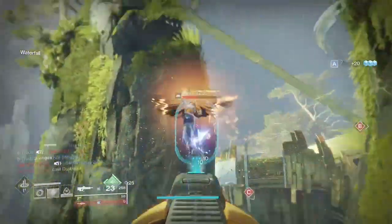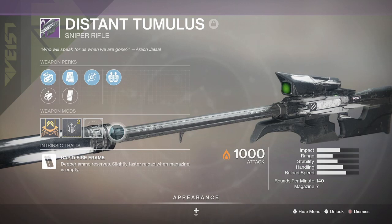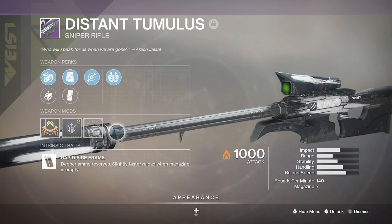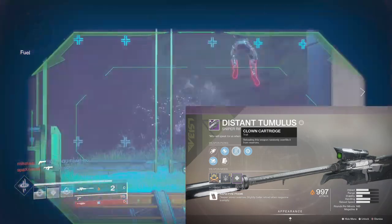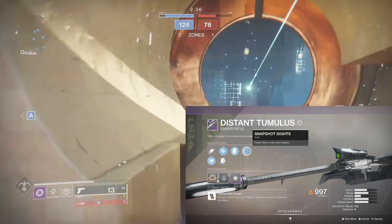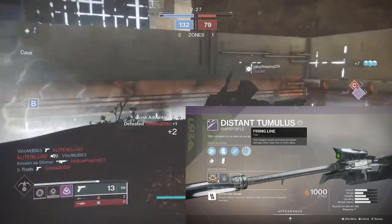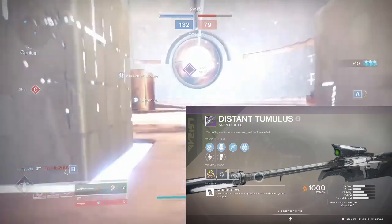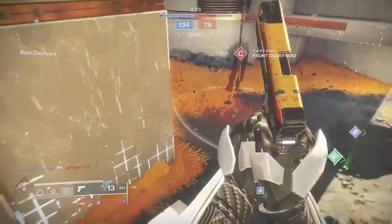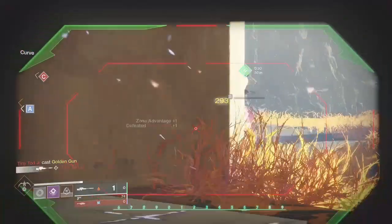Now we've got the Vise foundry weapon Distant Tumulus. It's crazy to think this weapon was a power weapon in vanilla Destiny 2, but it's returning as an energy weapon. There's nothing too crazy about this one and the mid zoom scope might put some people off, especially as a rapid fire frame sniper. However, it can come with the unique combination of Clown Cartridge and Firing Line — Clown Cartridge randomly overfills your magazine from reserves, and when paired with Firing Line's increase to precision damage when near two or more allies, it's a unique roll to consider, probably more so in PvE. You could consider Snapshot and Dragonfly as a PvP roll, but to be honest this sniper is in a strange spot.